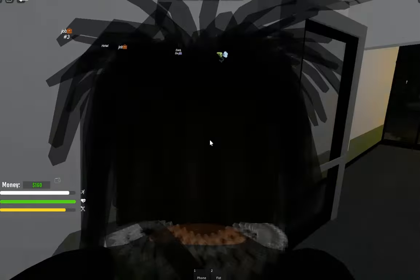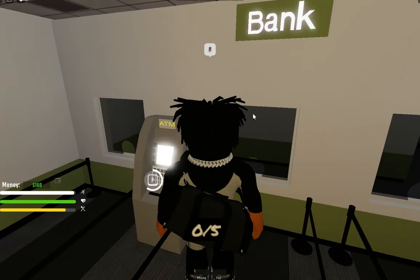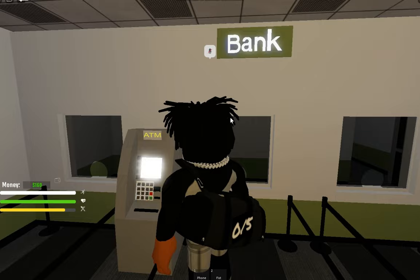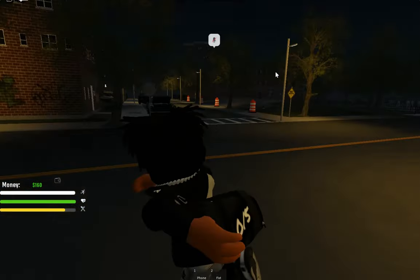You just click the gold and go back to the bank bag to sell it. That's the easiest and fastest way to get money. Then you go to an ATM to deposit your money or withdraw it. As you can see, I got twenty-three thousand from robbing the bank in one hour.